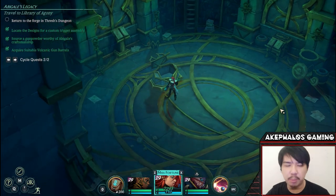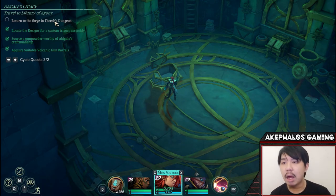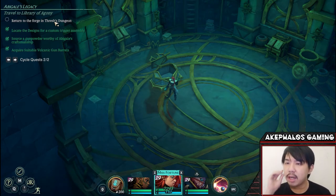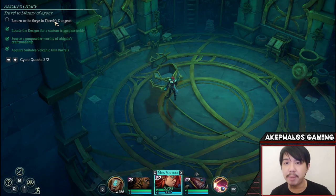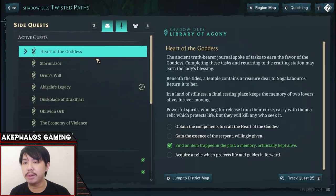We've also acquired a Vestayan Field Guide and something called Ring of the Fox. Those are for other characters — we'll check that out some other time. What's most important is that we have acquired the final crafting component to craft Abigail's Legacy. All that's left is to return to the Forge and Treasure dungeon and craft the weapon. However, we're not going to do that just yet — there is one more champion we are going to look at before we progress with the storyline. The other two champions' legendary weapons actually require us to progress deeper in the storyline first. The next episode is going to be Allawi's legendary quest — 'For the Heart of the Goddess.' I'm going to show you how to grab the Essence of the Serpent, and also the relic which protects life and guides it forward.